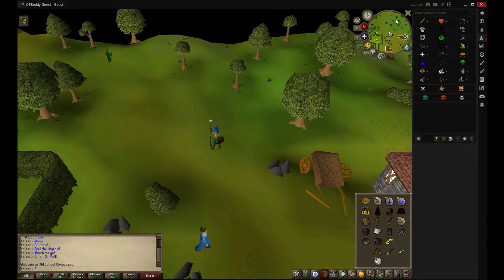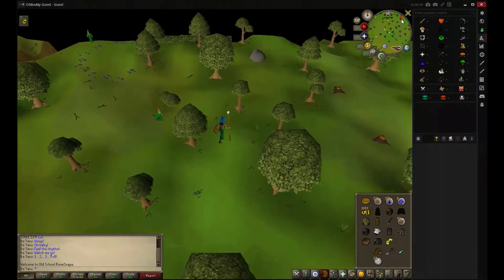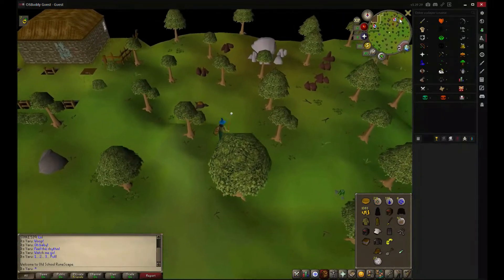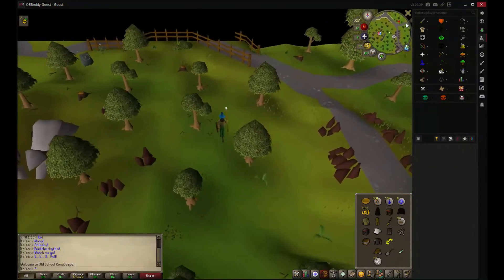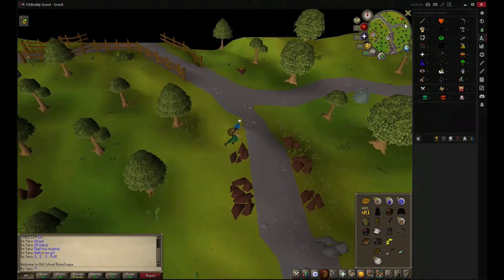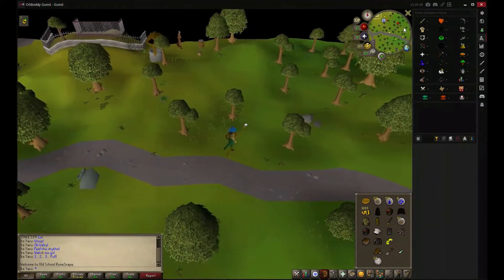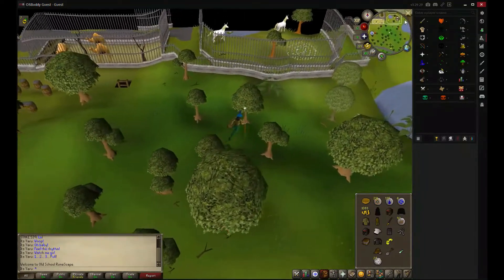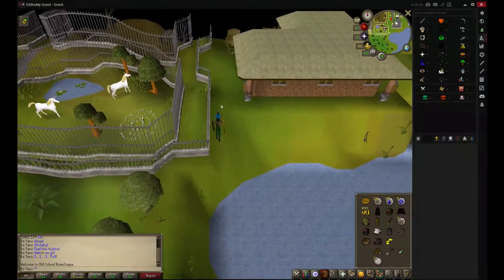Hey guys, welcome to my next video about how to make easy levels without trading skills, only using quests. We're going to do the second great combat quest which is called Tree Gnome Village. It gives you very much attack XP and you can also teleport with the gnome tree.